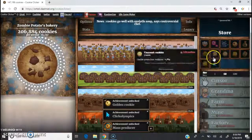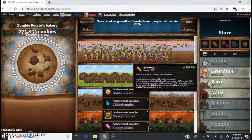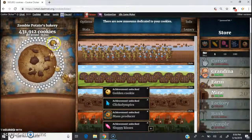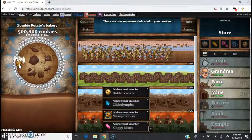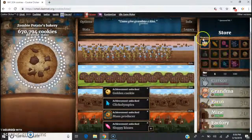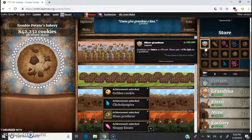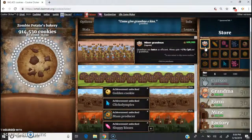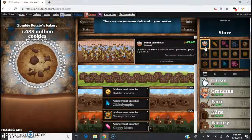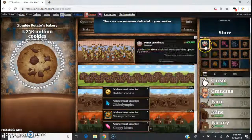I just spent like a heck ton of money — 500 million! Now we're getting chocolate milk — my favorite! What's your favorite type of milk? Let me know in the comments below. Oh look, we got a new upgrade called Minor Grandmas: grandmas are twice as efficient, and mines gain at least 1% of your cookies per second per two grandmas. That's a pretty good deal for 600,000 cookies.